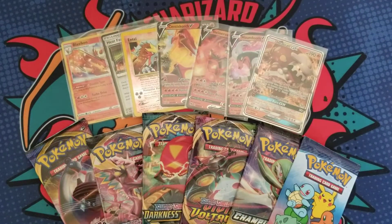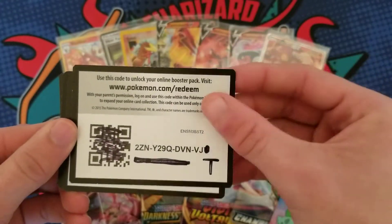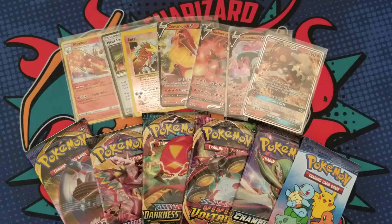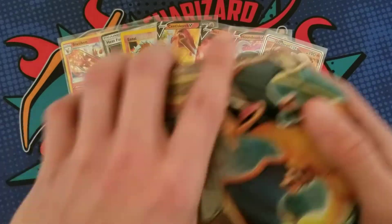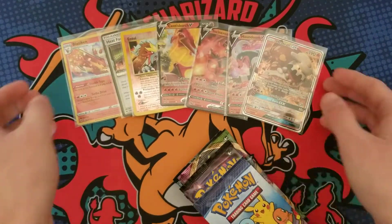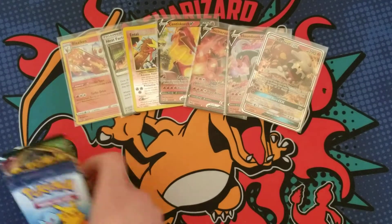First things first, got to give you guys some codes, so let's get this part out of the way. There you go — good luck on the codes, guys. We got names right here, it was about 170-something names. I just like to tell you the numbers so you guys know what your chances of winning are.